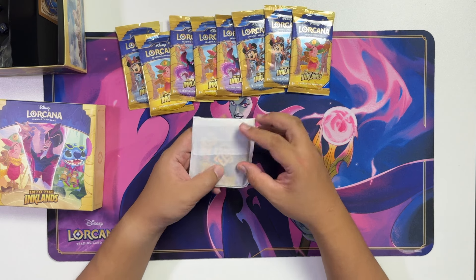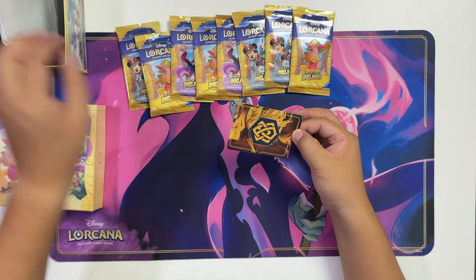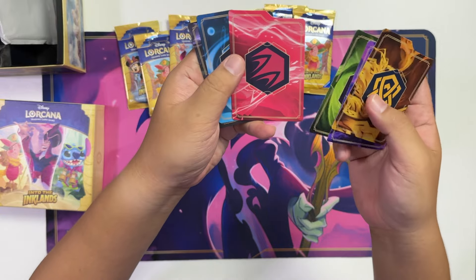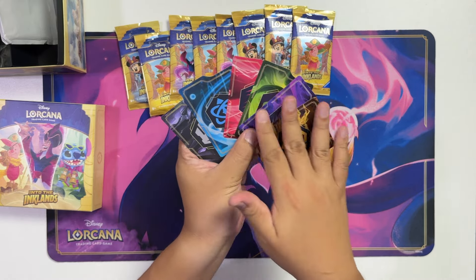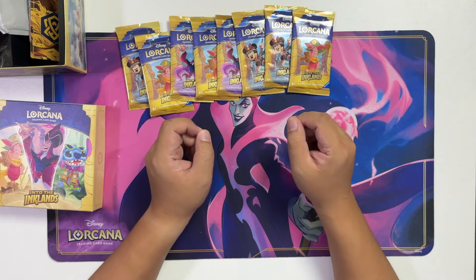Now the other item is the card dividers. Let's open them up. They were nicely sealed. I've been looking for card dividers to add into my storage box, so this is definitely a nice touch. We have Amber, Amethyst, Emerald, Ruby, Sapphire, and Steel. If you don't recognize these backgrounds, this is actually one of the initial designs shown for the various ink colors — you can check it out on the wiki for the ink gallery. Very nice. Those are the nice changes for the Illuminous Trove: no more flimsy deck box, damage counters replaced by dice, and nice dividers to sort your cards.